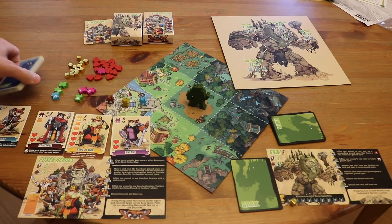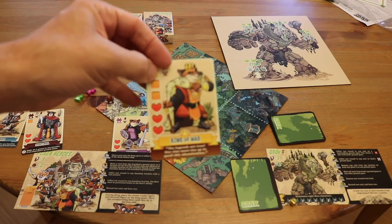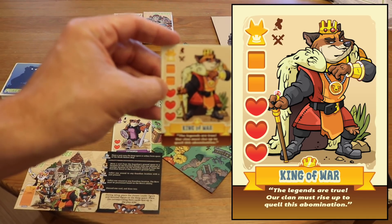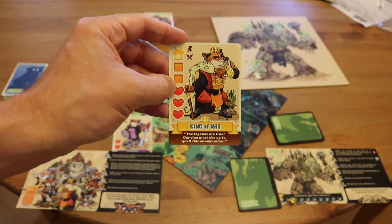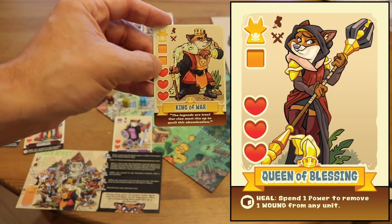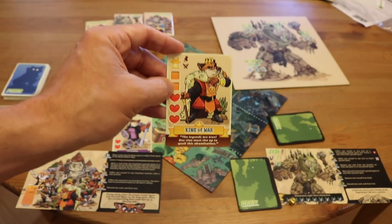Let's talk about the specific Foxen units. The King of War is your starter king — he's got three hit points and two power. He doesn't have an amazing special ability like the others, but he's still pretty awesome. The queen can heal units, the princess can command other units to get free actions, and the prince can take cards from the graveyard. But the king has a lot of hit points and a lot of power. All nobles share the ability that if there are other units in the spot with them, the noble can't be attacked until those units are dealt with.